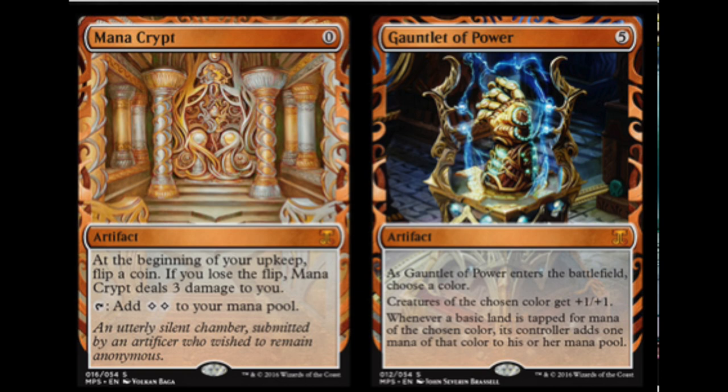That being said, these cards will be gorgeous and extremely valuable. We have Mana Crypt — it was recently reprinted but was a $200 card before reprints — and this is going to be a really pretty foil. You can just look at them, it's all gold. People are telling me the vehicles are made from brass, and I guess this could be brass, but I think it's gold. It's beautiful.